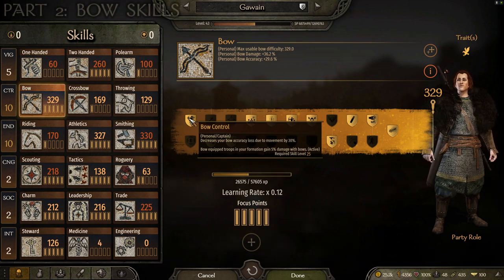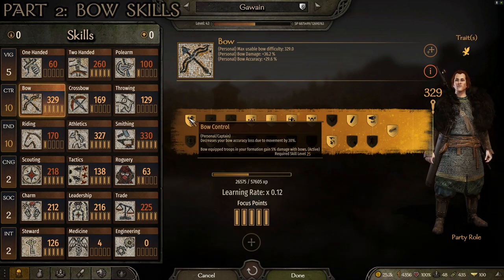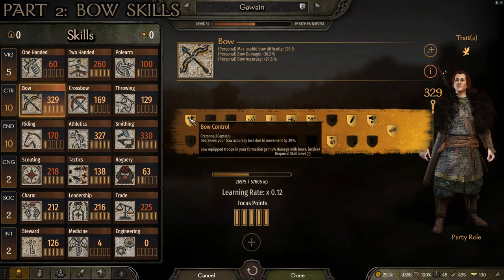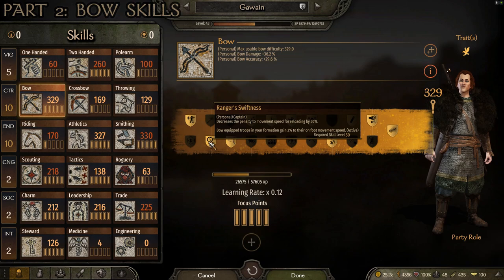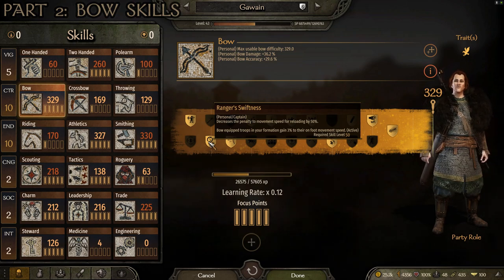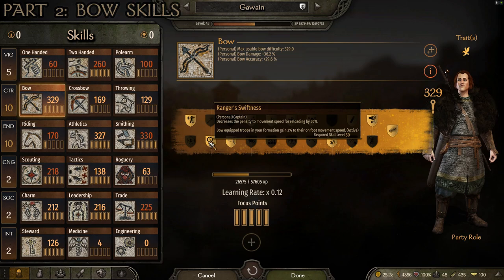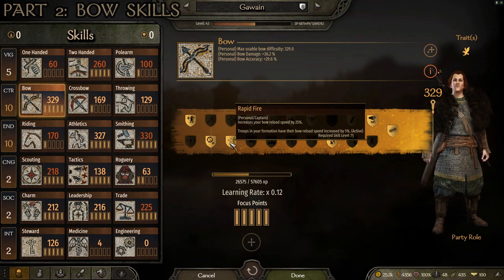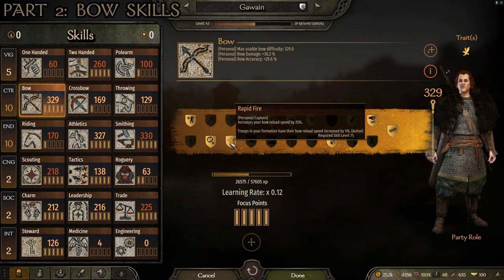For the first skill, I like Bow Control, which decreases your bow accuracy loss due to movement by 30%, and bow-equipped troops in your formation gain 5% damage with their bows. This makes your archers more effective and helps you perform better while moving and shooting. For the next skill, I like Ranger Swiftness, which decreases the penalty to movement speed from reloading by 50%, and bow-equipped troops in your formation gain 3% foot movement speed. Then for the level 75 skill, I do Rapid Fire, which increases your bow reload speed by 25% and your formation's bow reload speed by 5% — another great boost to help you reload faster and be more effective.